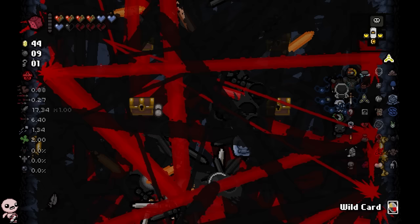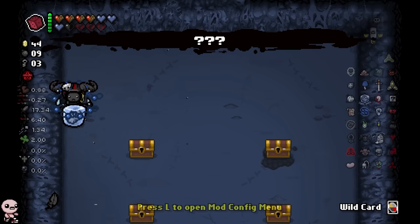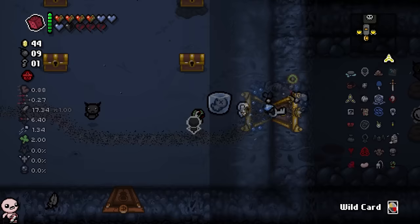I took flat stone. I hardcore crashed. Jesus Christ, it's a bad one. I gotta stop recording. Okay, I'm back. Jesus Christ. Yeah, I was pretty concerned because when you crash that hard, sometimes Isaac doesn't like to reboot. So instead, let's go ahead and take lost contact because that's safer. I'm not gonna crash — goddammit, I can't take flat stone.